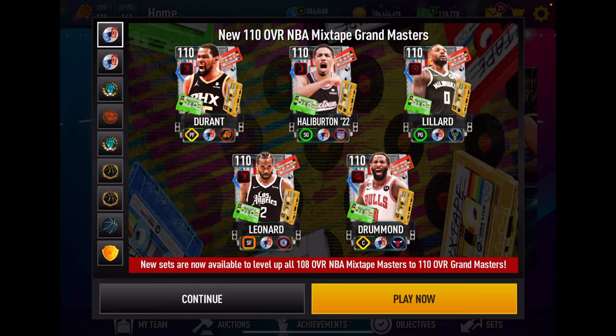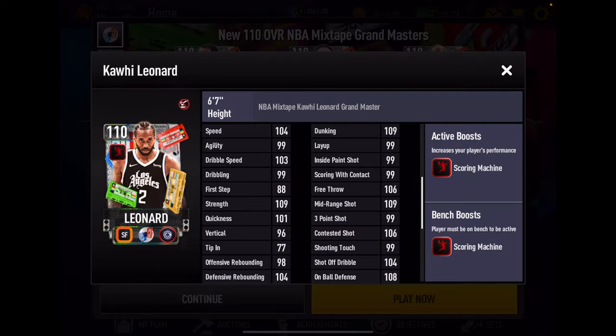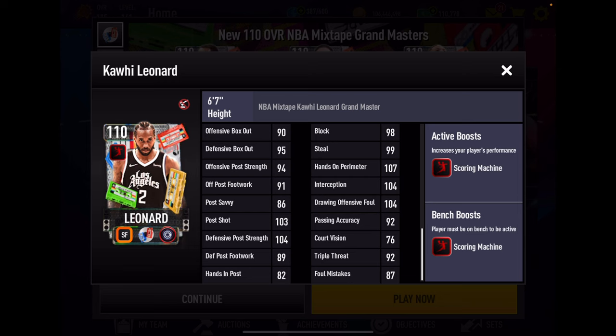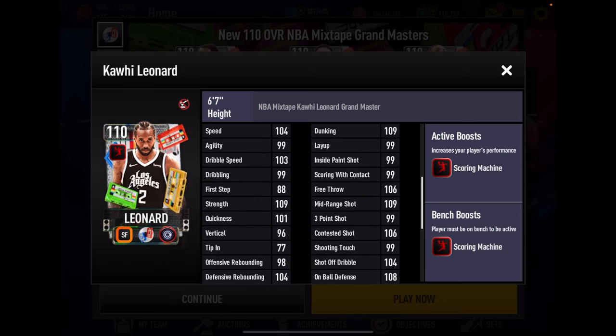At small forward, another card I like — in fact I like all five of these cards in both the 108s and 110s — the Claw, Kawhi Leonard. He's got a plus-four Scoring Machine boosted team. Really good-looking athleticism stats — look at that 109 strength — very good rebounding for a small forward, good inside scoring with a massive 109 dunk. His perimeter shooting looks good; I've had no problem shooting threes with the 108 or 110 versions. 108 on-ball looking terrific with really good defensive stats.